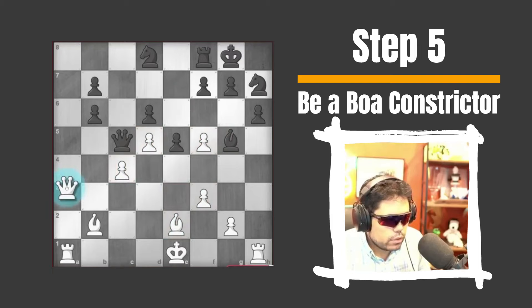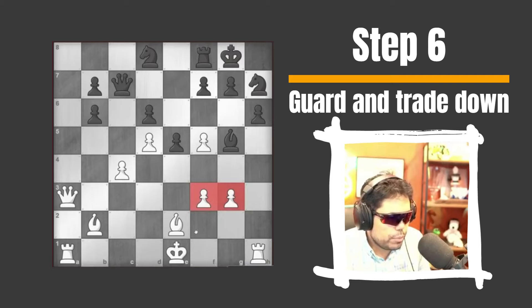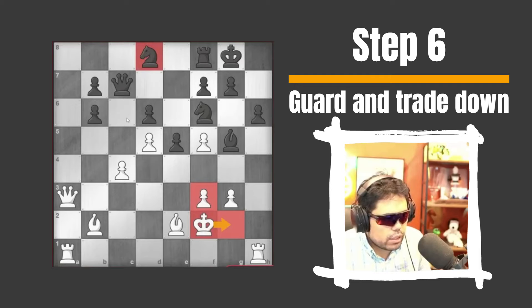I'll just go here to try to trade some queens — I guard everything. This is all very, very good. The only question is how do I win? So I'm gonna go g3 here, maybe king f2, g2. I think I'm gonna go like this and then, again, this knight is just completely stuck. It has no squares. That's a big problem for black here.